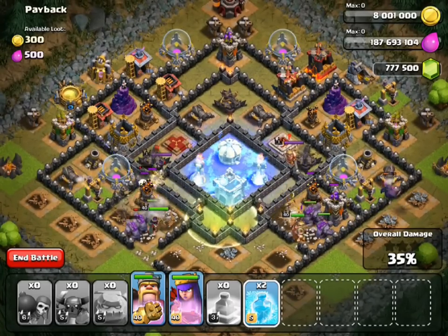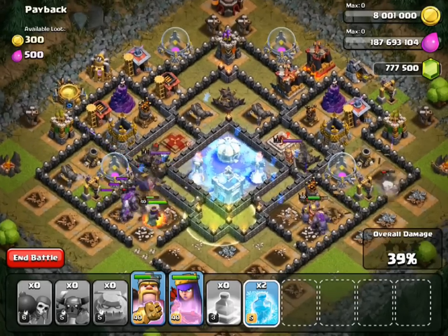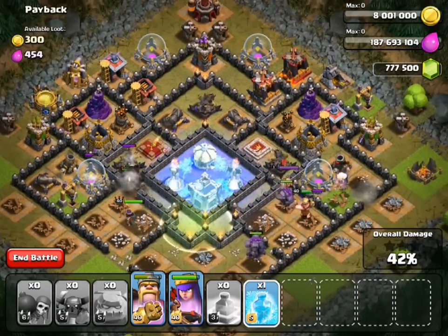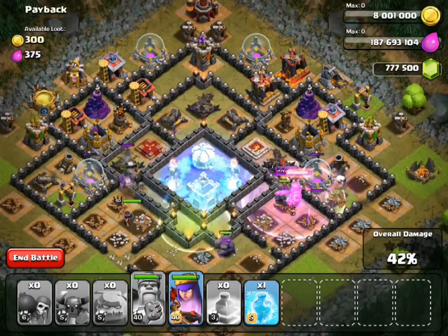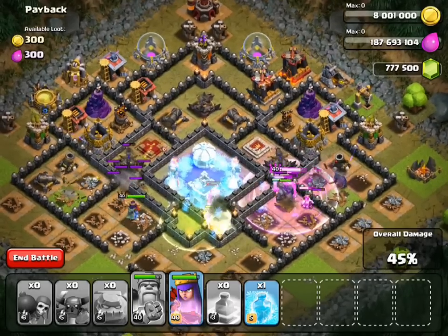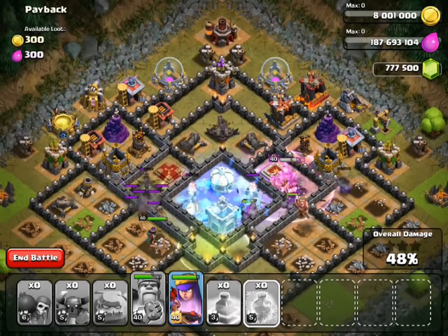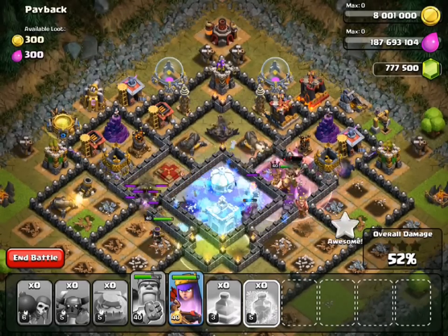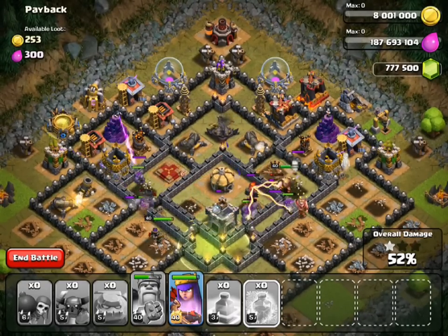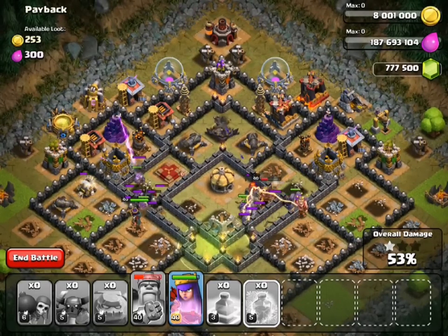I'll throw the freeze spell down again. So right here we've got our queen attacking, and the other queen is right over there. Hopefully the queen cuts into the middle — I really don't know what I'm going to find with her. So I'll go ahead and activate my barbarian king's ability so he can go and fight in there. The queen actually did something really good — she got rid of that one important spell.